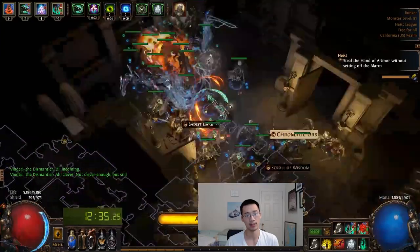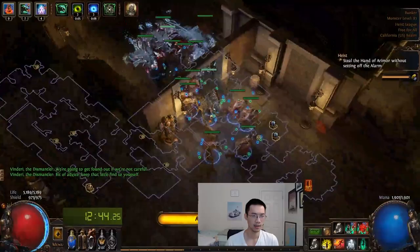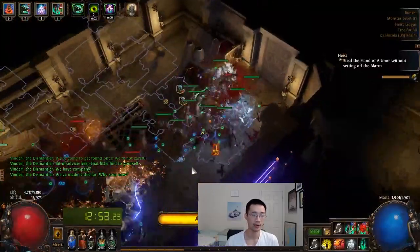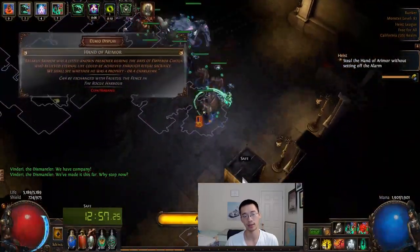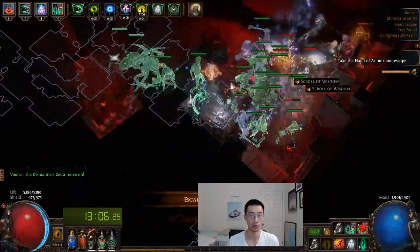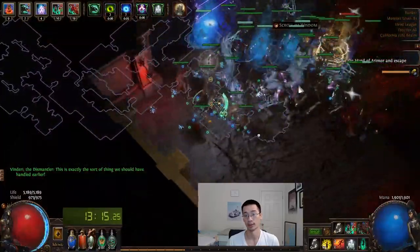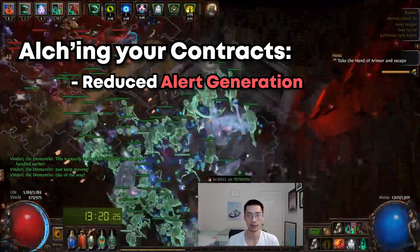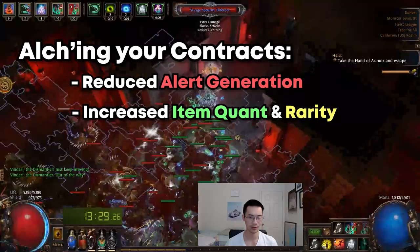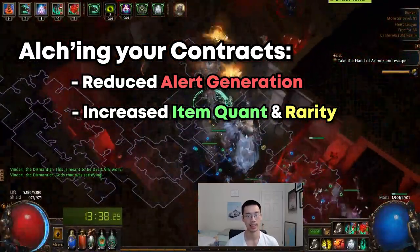The next point is that if you want to improve your profits beyond my numbers, you could alch your heist contracts — and I'm talking about the max level heist contracts since I didn't alch mine. I did do a test run before these 100 runs and found that alched contracts at level 83 are significantly harder to successfully complete than normal rarity contracts at level 83. However, in terms of loot drops, alched contracts have less alert generated, as well as item quantity and rarity modifiers, so with item quant, item rarity, and the ability to open more chests, I would imagine on average you'd make quite a lot more loot in alched level 83 contracts.